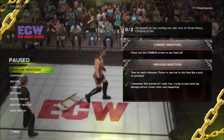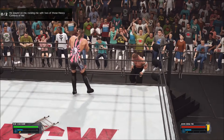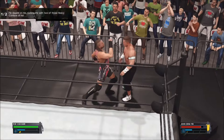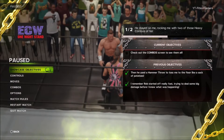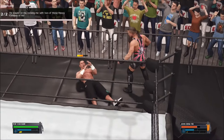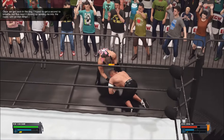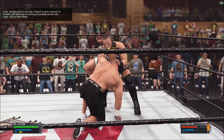Now it says I have to do combos. Check the combo screen to see them all. So I go down to combos: square, square, square, square, square, X, square, square, circle — it's pretty easy. I've got to do two heavy combos. A heavy combo is anything that ends with X, so square, square, X, X. Now we're done there.